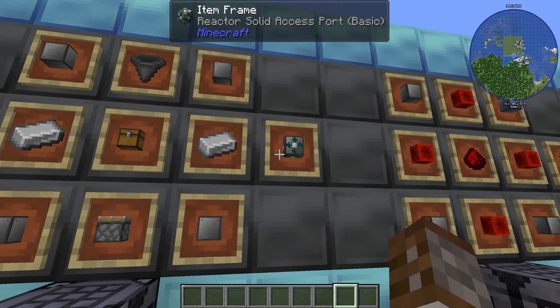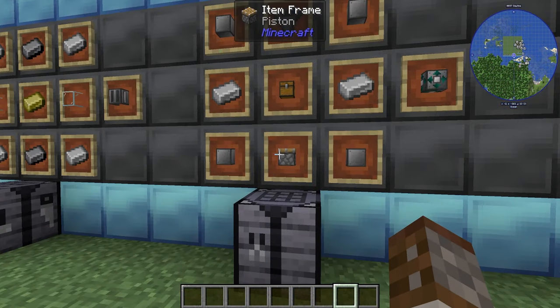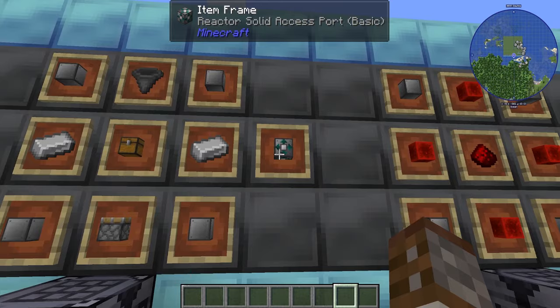Two more things we're going to need. The first is the reactor solid access port, made with two iron ingots, a chest, a piston, a hopper, and four reactor casings. This has two different modes — import and export — which we'll cover shortly.